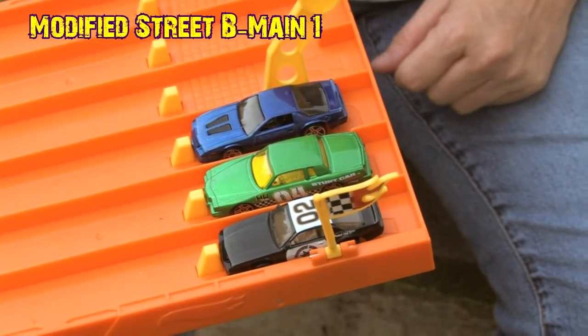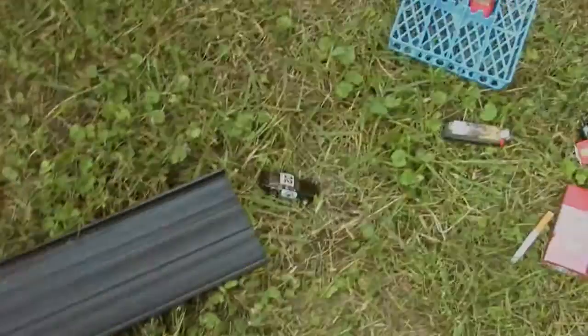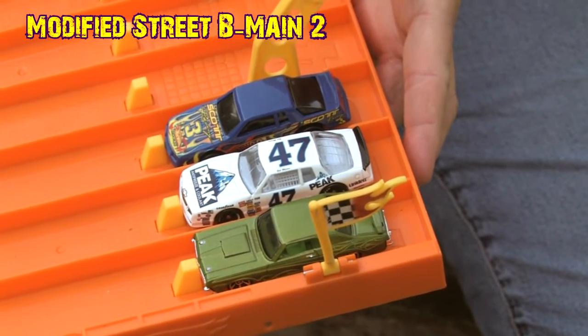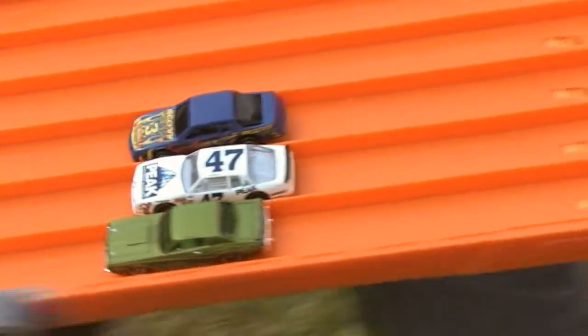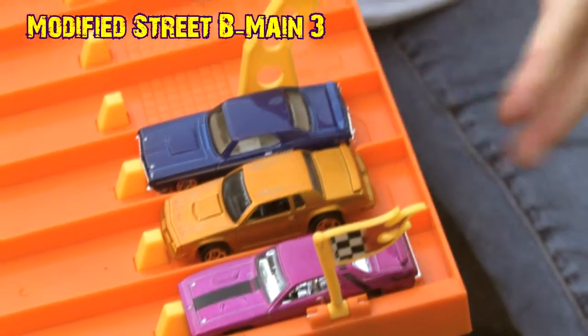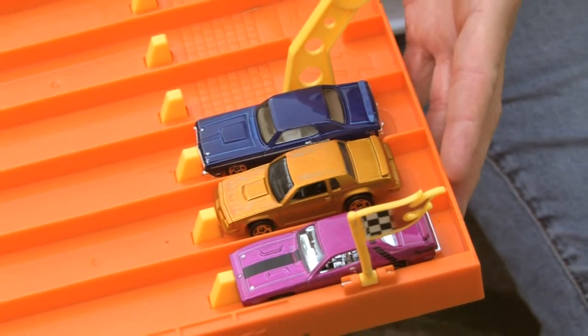B Main number one, three, two, one. B Main number two for the Modified Street — winner of this one advances to the feature, three, two, one. B Main number three for the Modified Street — winner of this one will advance to the feature event. Three, two, one.